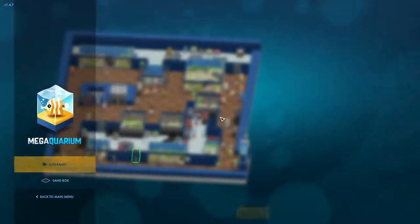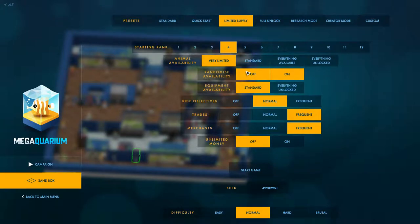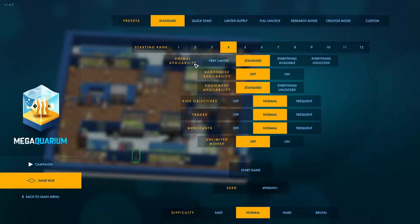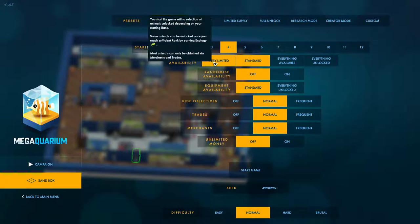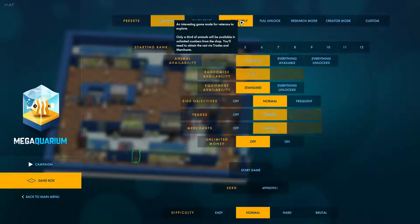Let's go New Game. We can go Sandbox Mode. Starting Rank - Quick Start, Limited Supply, Full Unlock. We could go Limited Supply. Now we go Standard. You start the game with a selection of animals unlocked, so let's go Limited Supply.